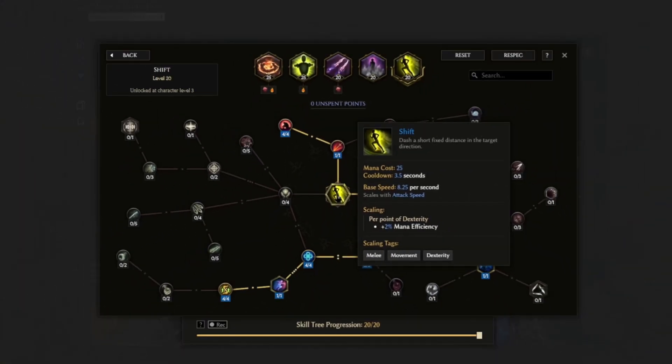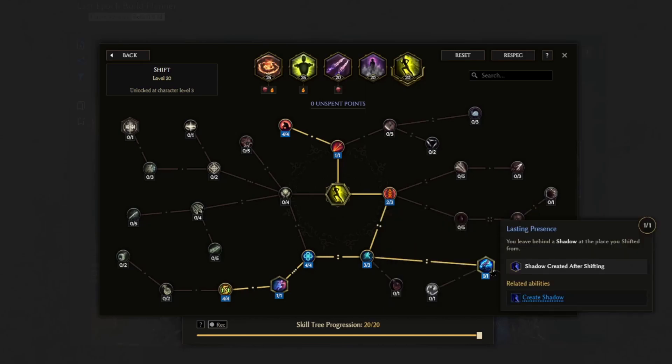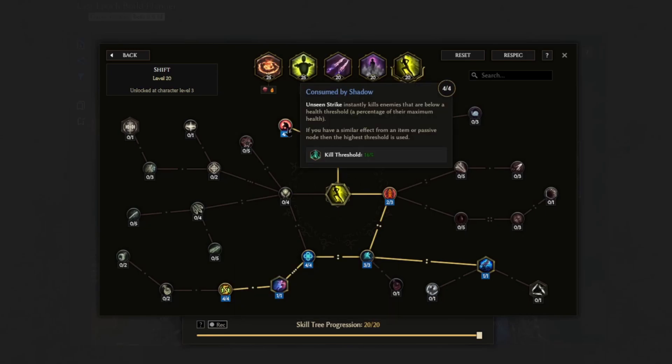The last skill is going to be Shift, which works as a mobility skill. Momentum gives us 50% increased move speed for a brief moment after we use Shift. Lasting Presence leaves behind a shadow at the place you shifted from. Shadow Slip makes us invulnerable while we are shifting. Elusivity gives us some additional dodge chance per point of dexterity for one second after we have shifted. And lastly, Consumed by Shadow for that kill threshold.